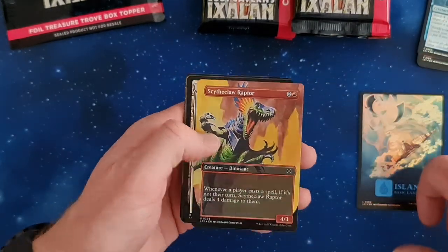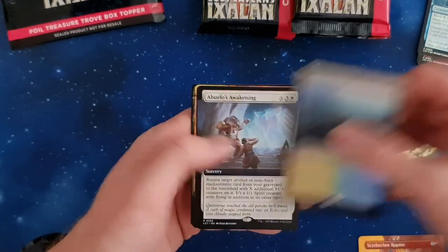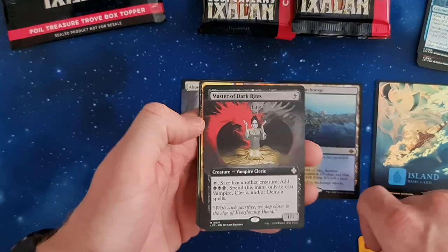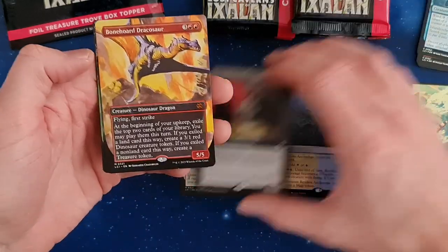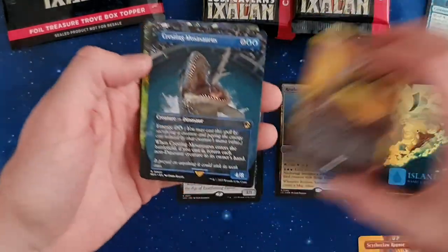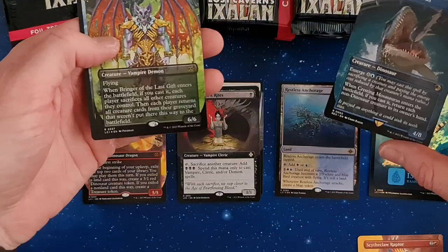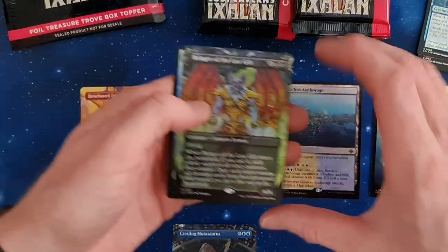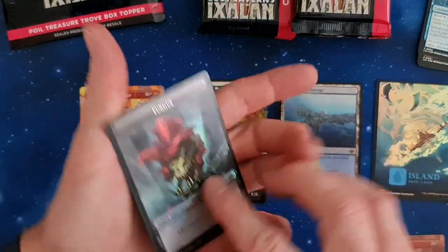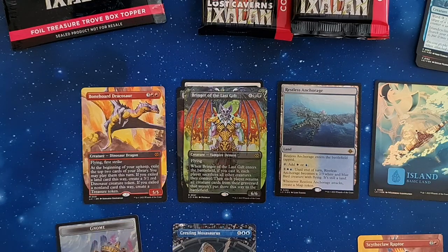First common batch: we've got an Island, Sky's Chloraptor — a cool card — first Restless Anchorage. Normal foil extended art Master of Dark Rites, a Bonehead Jackassar nice in the alternate art mythic, Cresting Mosasaurus — also a cool card, that's one of the Jurassic Park cards. Bringer of Last Gifts full art, and a Gnome with a Fungus. First mythic of the pack!